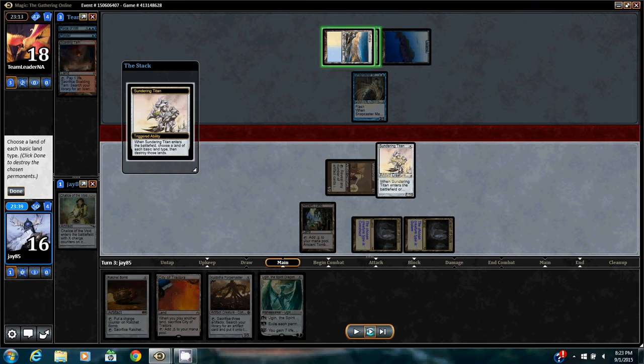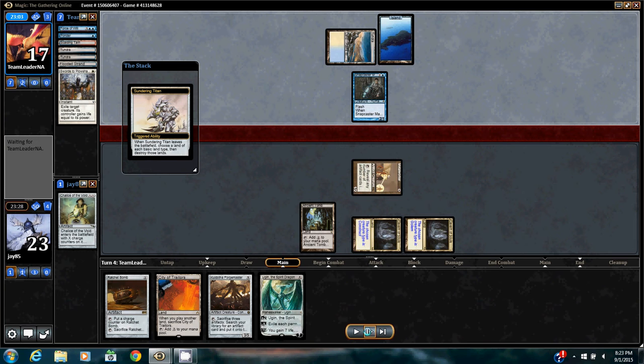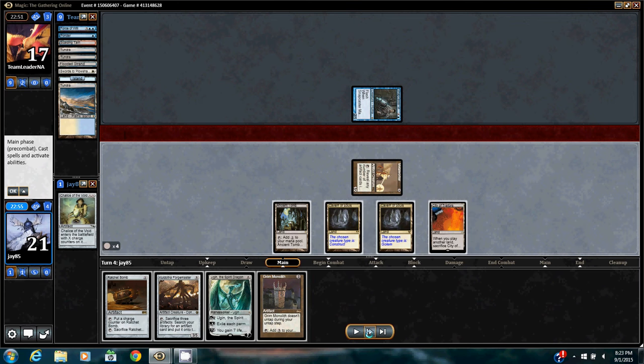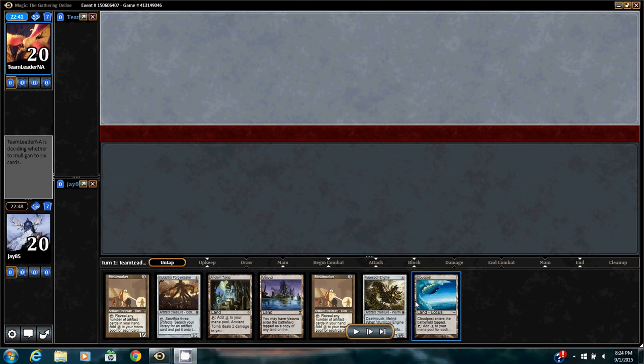Sundering Titan comes down, taking out his two Tundras. He Swords to Plowshares my Sundering Titan — looks like he's not very familiar with how Sundering Titan operates. He concedes. Alright, game two.